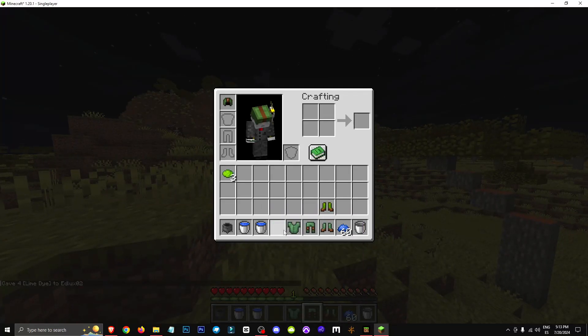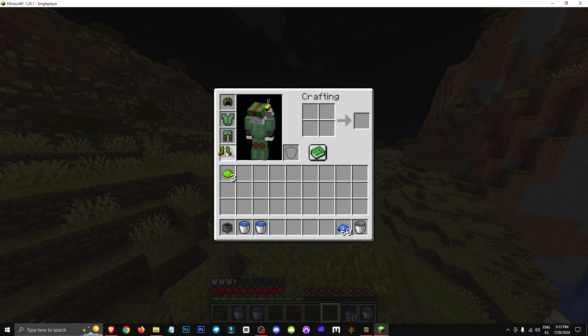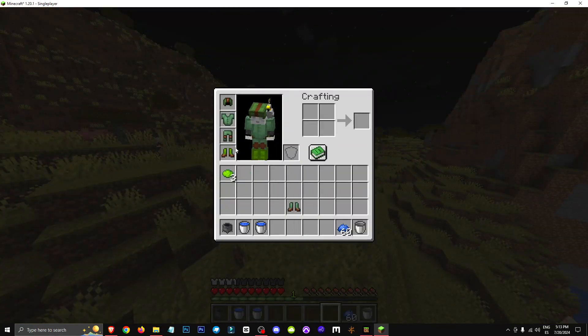This is what I've come up with, for example. As you can see, it has different shades, but the lime color would look like this straight up — it would be more greenish like this. So I could take these lime boots and mix them with this dye to get this result.